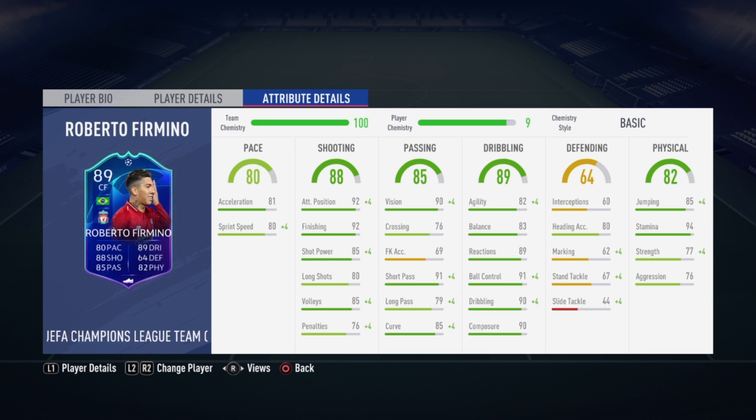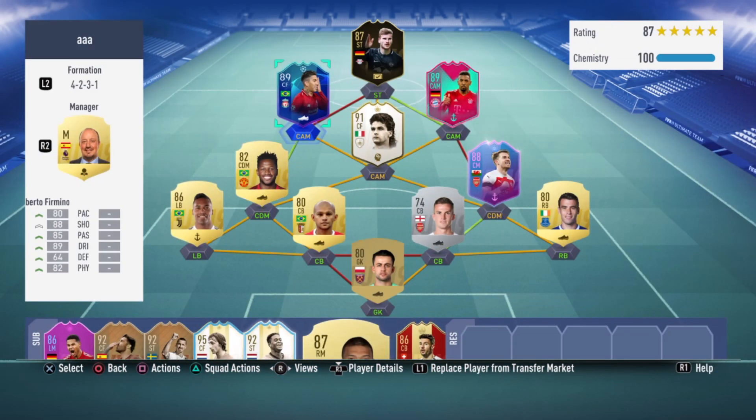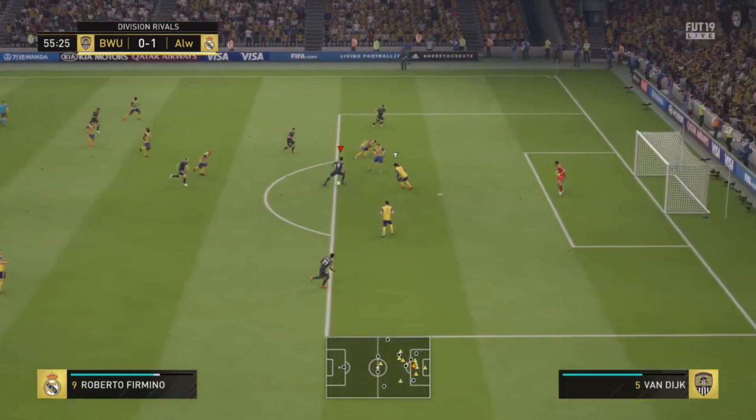He has really good physical stats as well: 85 jumping, 94 stamina, 77 strength, and 76 aggression. His work rate is high/high, which is really good for a striker because of the high attacking work rate. He has four-star weak foot with four-star skill moves. Before going into the gameplay, if you're new here don't forget to subscribe and drop a like. Let me know in the comments which player I should review next from the Team of the Tournament.